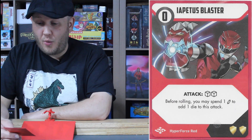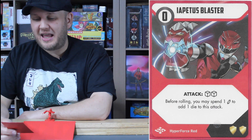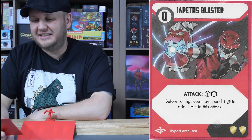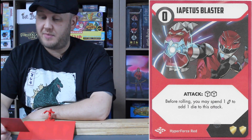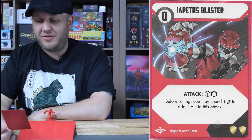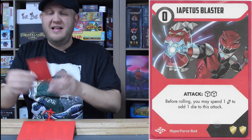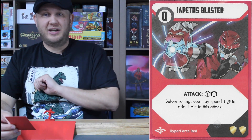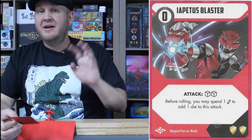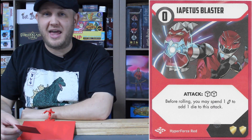Now in mode one of his power weapon: the Iapetus Blaster. It's his two claws put together — think of it like a Hadouken where the claws are up and the energy blast comes from the center point. Zero cost, two-dice attack. Before rolling, you may spend one energy to add one die to this attack. So if you use Marv's Determination ability to discard a card and gain an energy, then play the blaster and spend that energy, it becomes a zero cost, three-dice attack — effectively one energy for three dice. If you don't want to spend the energy, it's still a two-dice attack at zero cost.